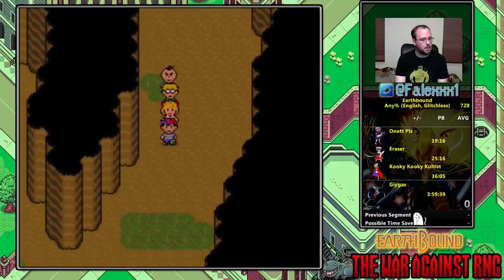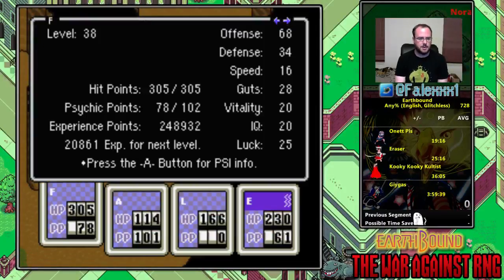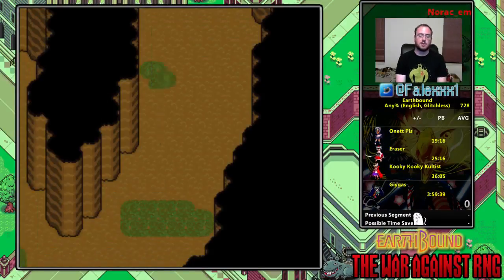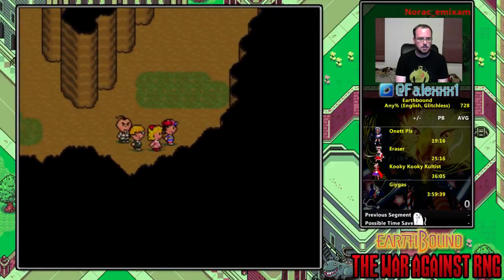I'm pretty low level — if you're running this for the first time, odds are you're going to be a lot higher level. Did Paula get her Freeze Gamma? She did not — yeah, you're really going to have Freeze Gamma by this point. We had a spawn — you don't want to go up.